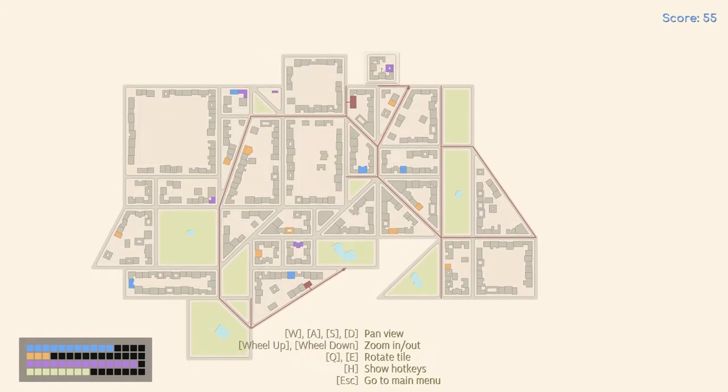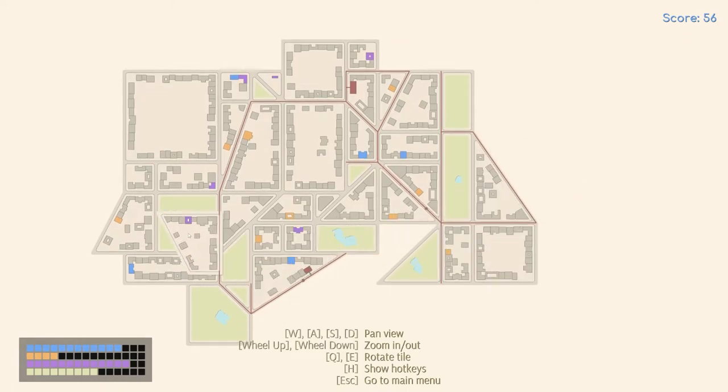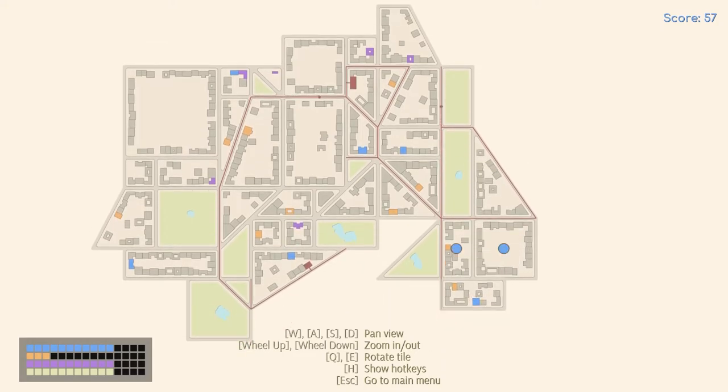We got another tram depot — this will connect this entire system together. Perfect, wonderful! So now we have to keep our purple demand in check. I wish this was the other way around because that would fit perfectly there. We're going to have to get a little creative here. If there's going to be a way to lower the purple — normally I wouldn't want to put this here because it's going to cut off this tram line, but it's already all connected anyway, and this lowers our purple by three.